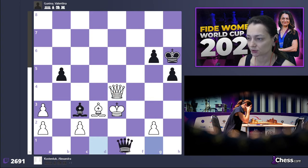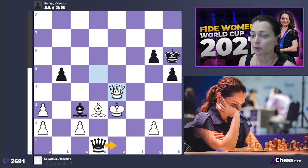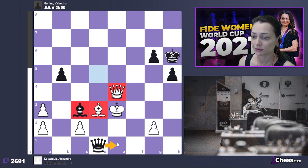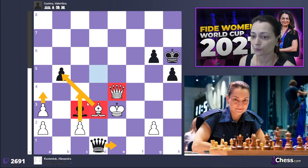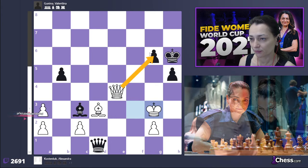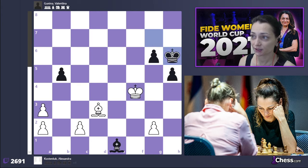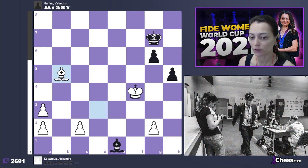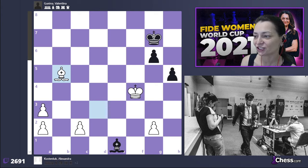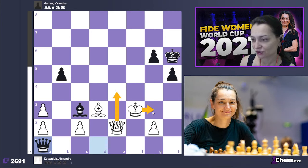Queen e1 — that's already the wrong move — and suddenly it's black who is starting to fight for a draw, because apparently if she exchanges the queens, despite the fact that we have an opposite-colored bishop endgame, my pawns are quite far away and it's almost impossible to hold this endgame as black. That's why here I should have played king to g3, since I'm threatening checkmate on g6, forcing black to exchange queens. I'd have good chances to win.